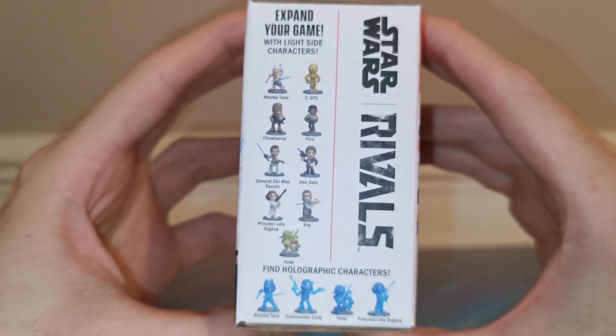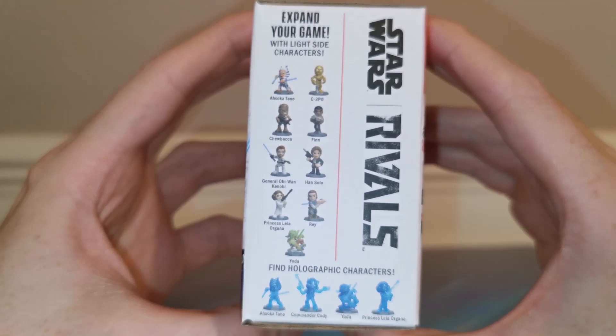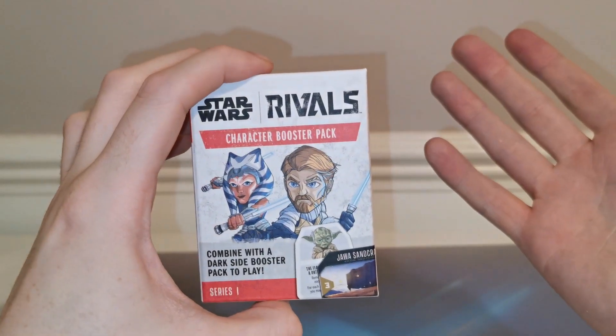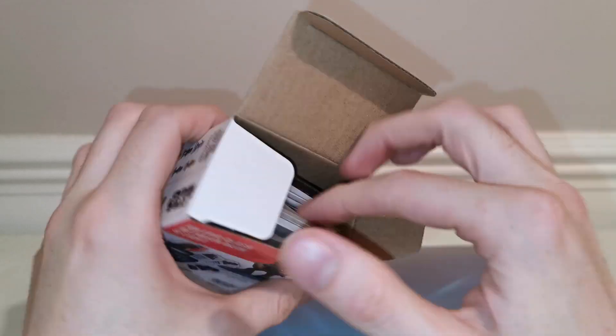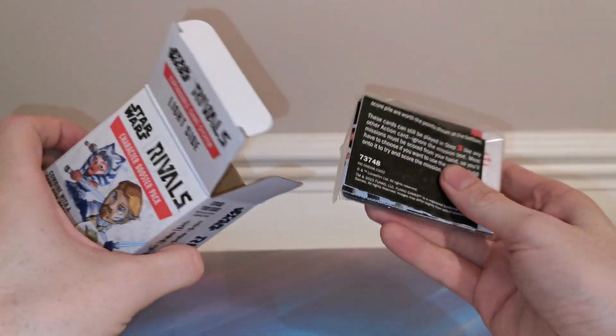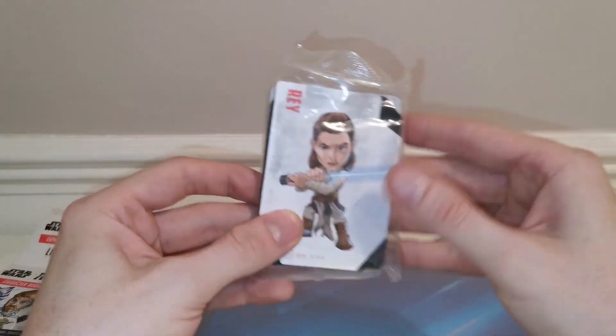That adds nicely to what we've already got from the core set. As for who we can get — I really want Ahsoka or Yoda, those are my top two. General Kenobi would be cool too, but we're new to the game, so whoever it is, let's have it! Let's get the cards out of the way first and we'll do the figure last.